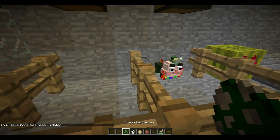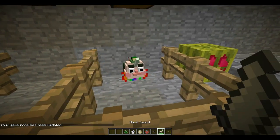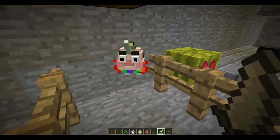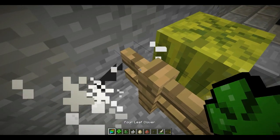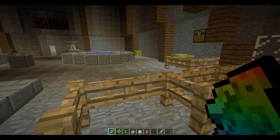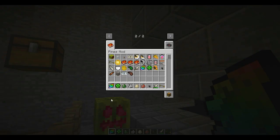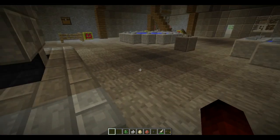Here we have the Leprechaun — another model, not by me. It is really fancy. The Leprechaun has two different drops: the Rainbow Tail and the Four Leaf Clover. Neither of them have any functionality at the moment, but they look nice.